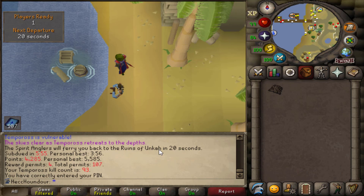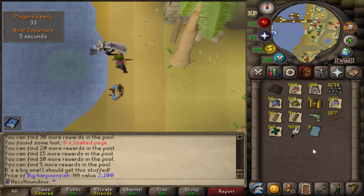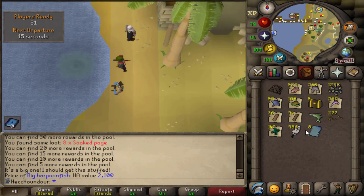I have 107 permits — I'm just gonna see if I can get lucky. I got the big harpoon fish! I can get this stuffed and mount it in my house. It's a 1-in-1600, so it's kind of annoying that I got that before the fish barrel, but whatever.